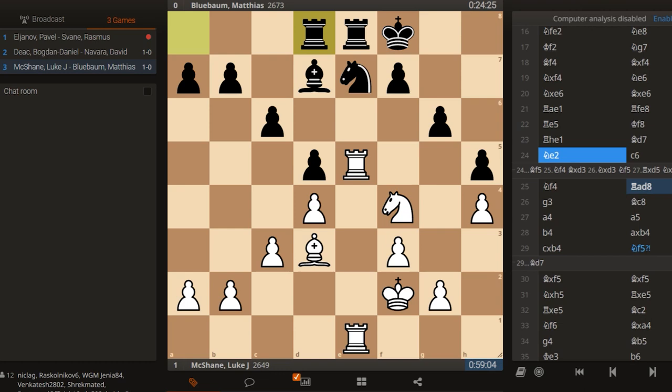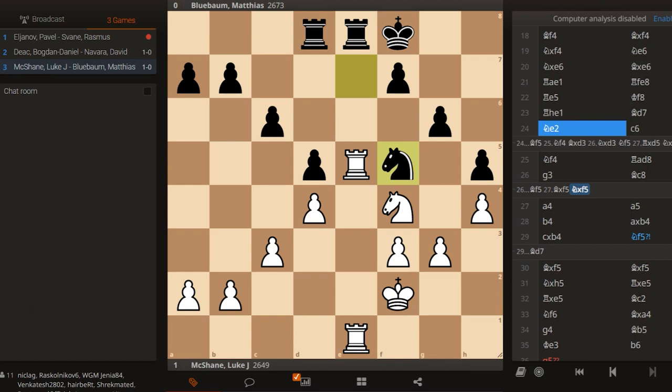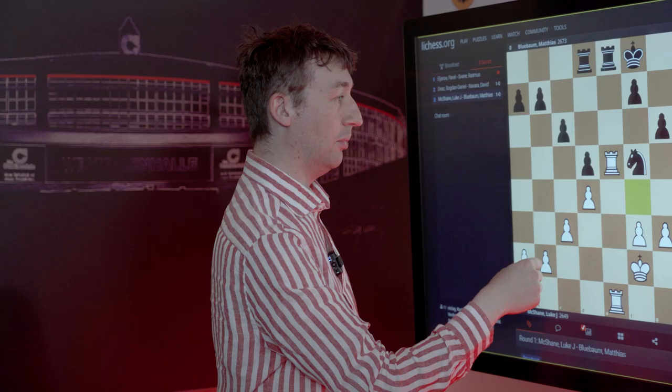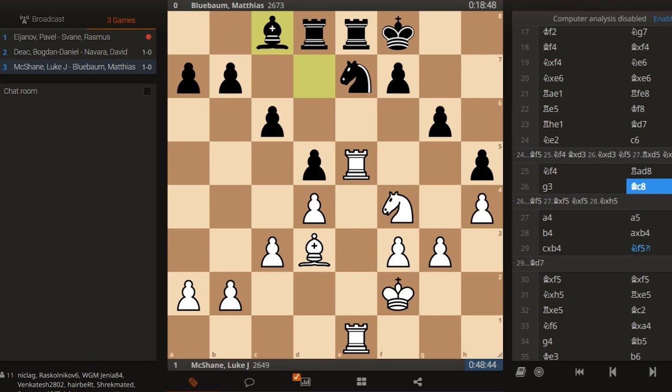So g3. And now the basic point is that if Black plays Bishop f5, I take and I can take the pawn on h5 and I'm just collecting a pawn like this — one pawn up. So after Bishop c8, I thought perhaps he's doing something maybe with Rd6 or I don't know. I think he's kind of waiting.